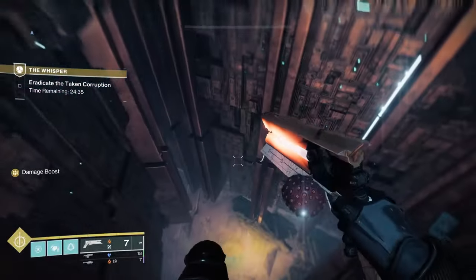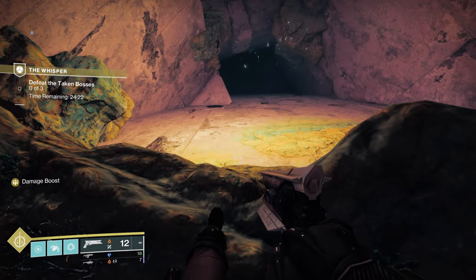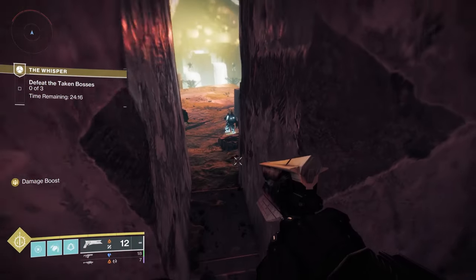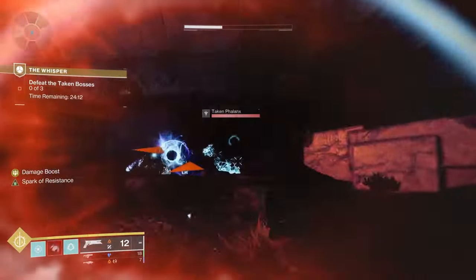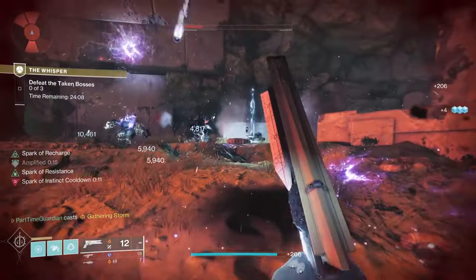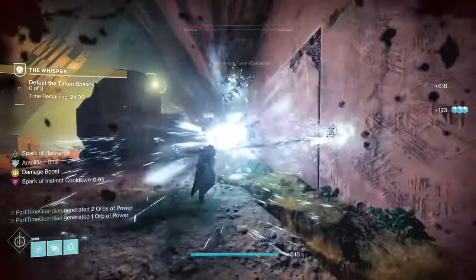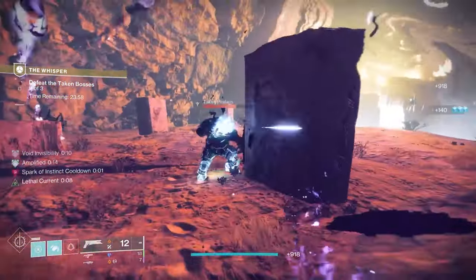Dropping down now. One thing you'll notice has changed — that area at the bottom where you used to be able to hide in the back, they've taken that out, which does make it a little more difficult. There is a new spot where you can camp, but it's not as easy as it used to be. In the old encounter you could just camp in the back, pull out your Polaris Lance, and go to town. You can't do that now. Really you're just trying to take all these little enemies out one by one.